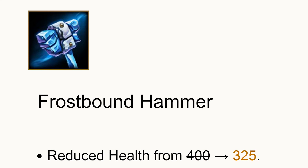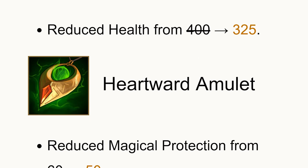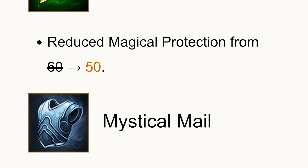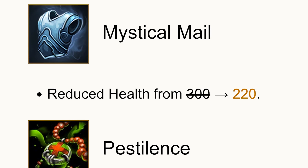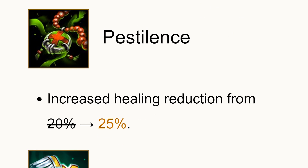Moving on to some item changes this patch: Frostbound Hammer got reduced from 400 HP to 325 — a change I wanted to see since it was really strong. Heartward Amulet was reduced from 60 magical protection to 50, not sure why since it was bought later in the game anyway. Mystical Mail got reduced in HP from 300 to 220 — also a well-needed change, as it was a really strong item picked up by pretty much every warrior.